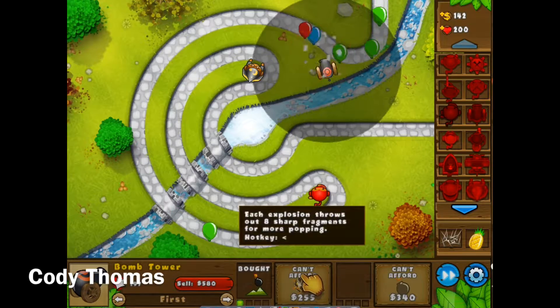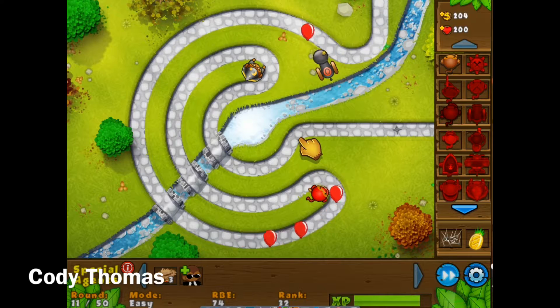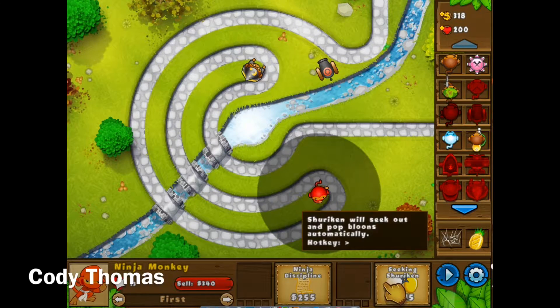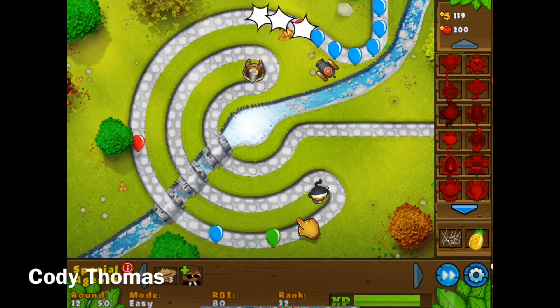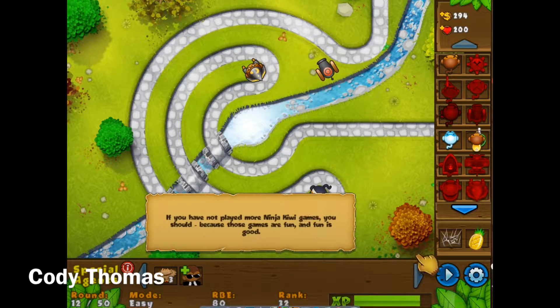Right now I'm upgrading the seeking shuriken — it will seek out and pop balloons automatically. Like if it sees a balloon it'll automatically just shoot it, with consistent firing, not just one at a time. And this is the frag bomb — when it explodes it explodes into different fragments, so if it touches one balloon it spreads out.